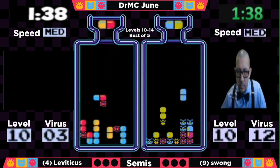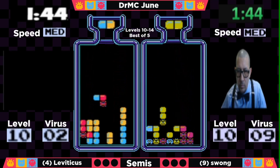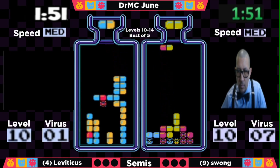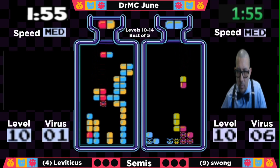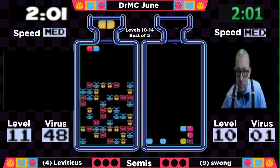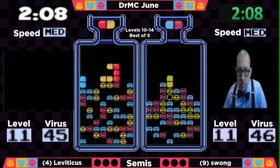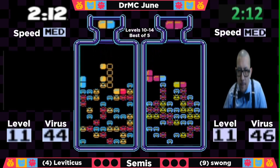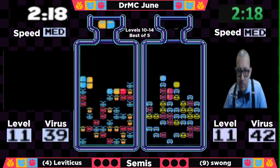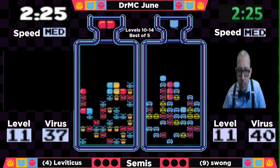Swong is not far behind, only down by 10, still maintaining that pace and being a little more methodical with a horizontal play, getting down to about 16 — holding about a 10-virus deficit. It's going to come down to how Swong manages that first row, given that most of it is populated with viruses. Leviticus only needs three more reds and he will be out of level 10. He's doing a good job maintaining zero drop. Just needs two more reds — he gets a dry run but now gets it. He's out at 1:55. Swong will not be that far behind, out at 2:02 — seven seconds between both players.